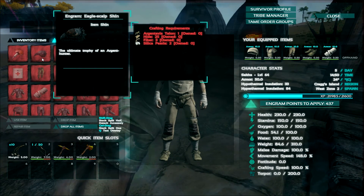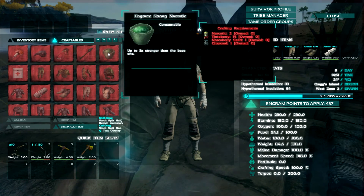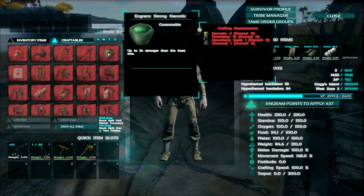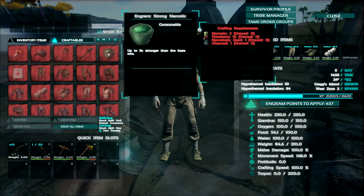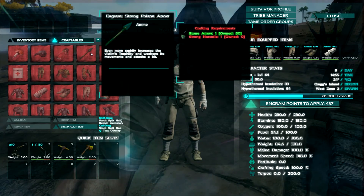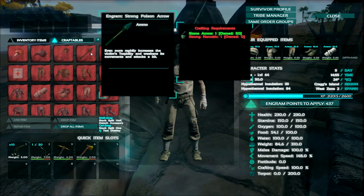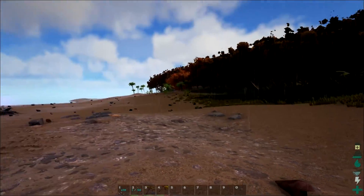We need silica pearls and Argent talons — we're not going to get that anytime soon. Then here we need tinto berries, narco berry seeds, and charcoal to make these. Up to three times stronger than the base one. Definitely going to have to make those first. So yeah guys, what I'm going to do is just hop around here and get some berries and such.